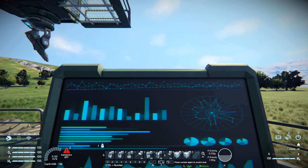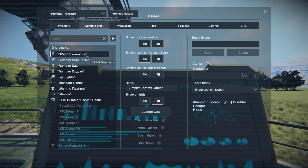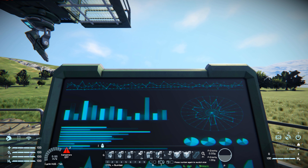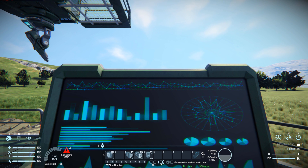On the control seat, buttons one, two, and three are for manual control over the turrets. You could take it one further and change the interior turret to anti-missiles only, so you're relying on the gatling guns for general fire while this one snipes any missiles heading toward the cockpit. We've also got controls for the antenna, laser antenna, and beacon, lights on and off, and two timer blocks to start up and shut down all the lights. On tab two there are options for turning off all turrets, hydrogen engines, and the O2/H2 generator.